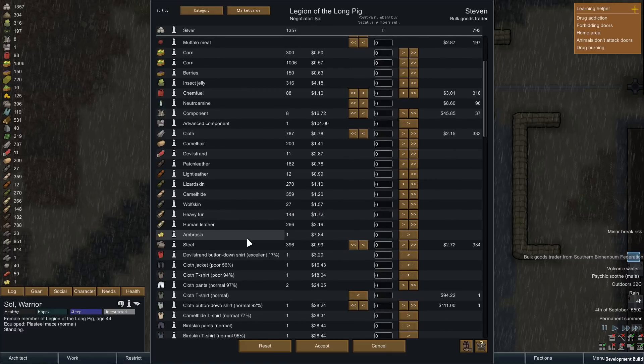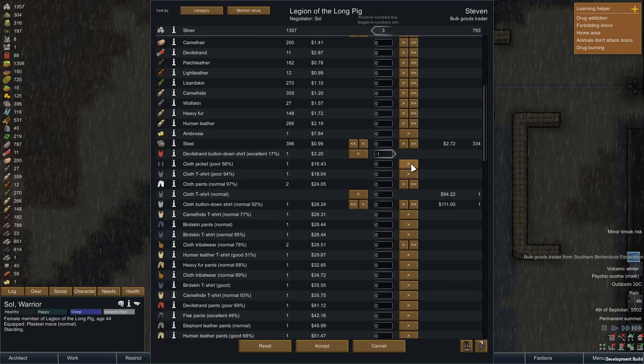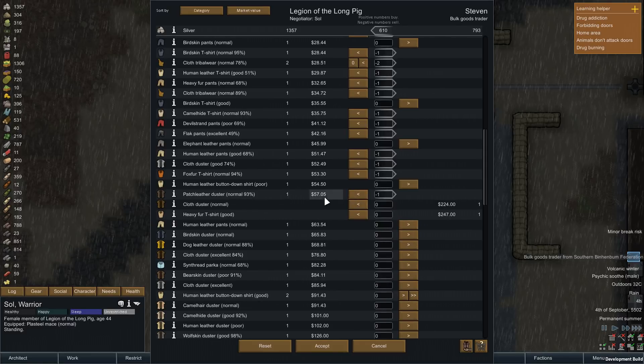Let's see - cloth jacket, poor quality; cloth pants, normal, not a big deal. I guess I could keep those around, but a lot of this stuff is okay. Anything that's got a taint, or the human leather stuff that's been worn or is of shitty quality, we'll just get rid of it. Get some money, clear up some space.